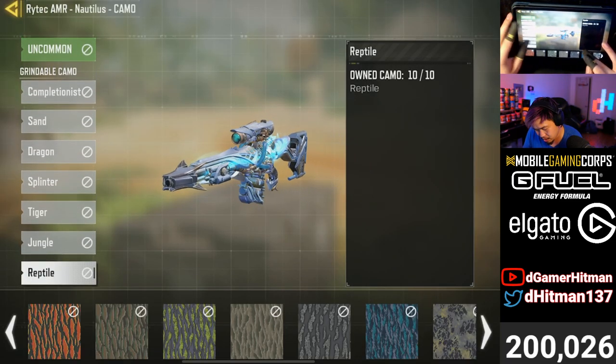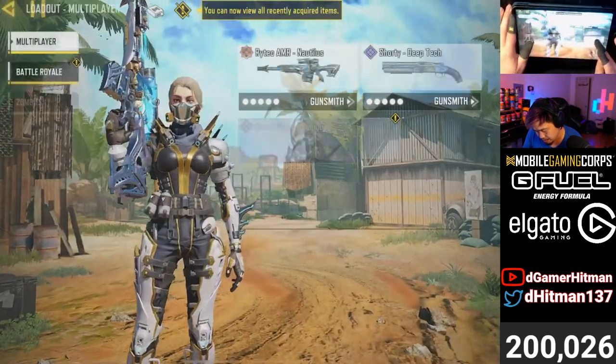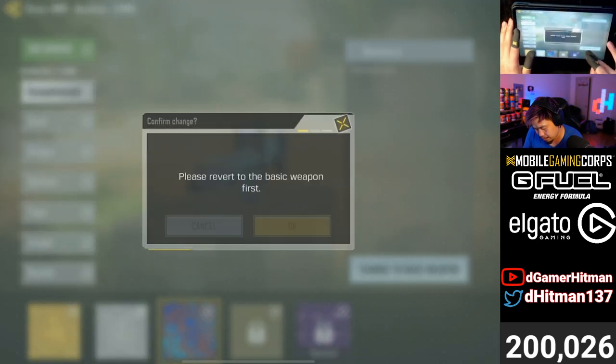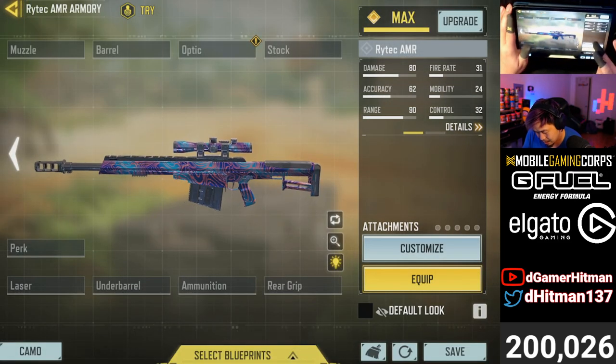Base one platinum — there you go. And finally — base one Damascus! Damascus is kind of nice, no cap, kind of nice.